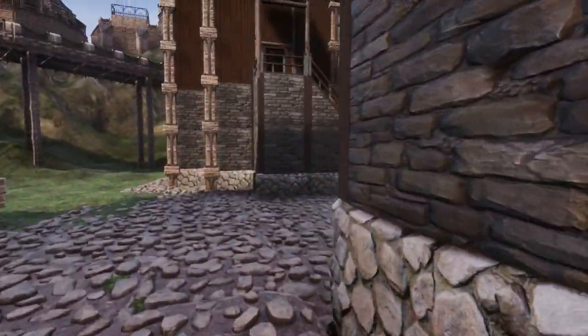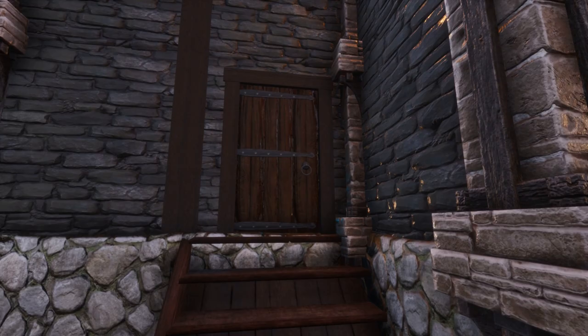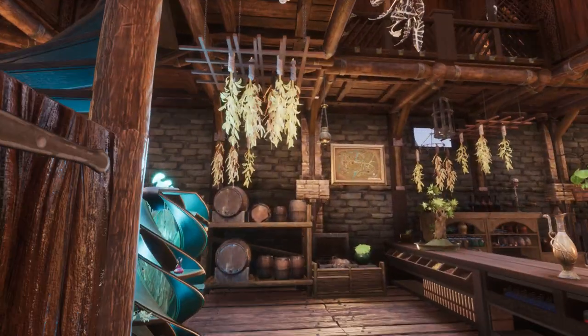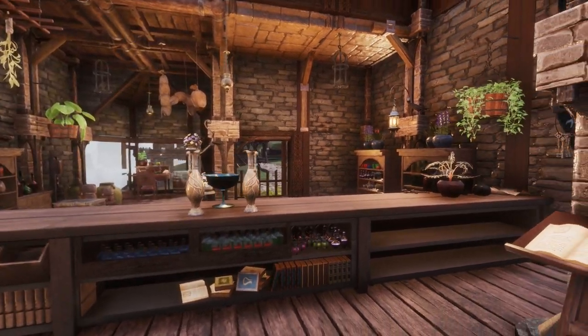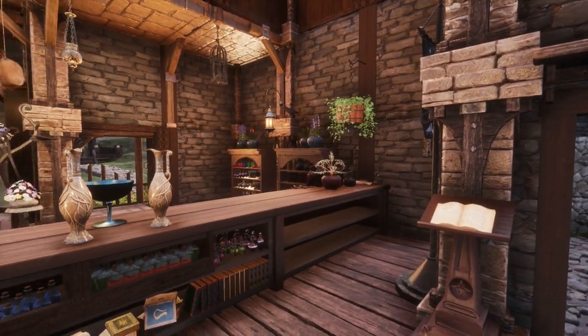The entrance to the rear section is located in an alleyway behind the store, and this is where the majority of potion mixing and brewing occurs. There's also excess stock for the shelves, along with other brewing ingredients.